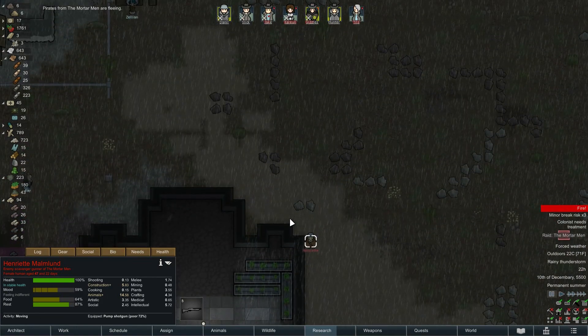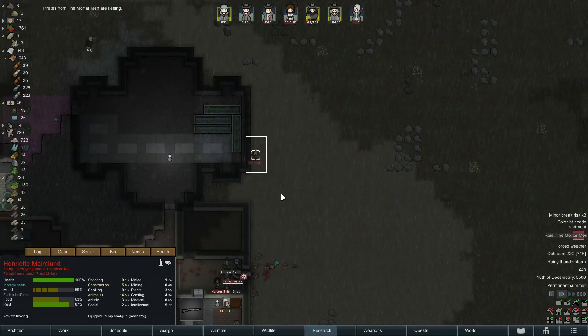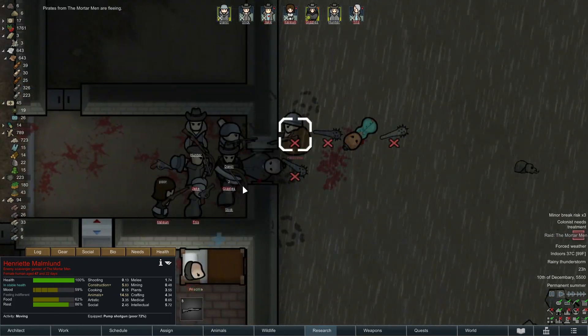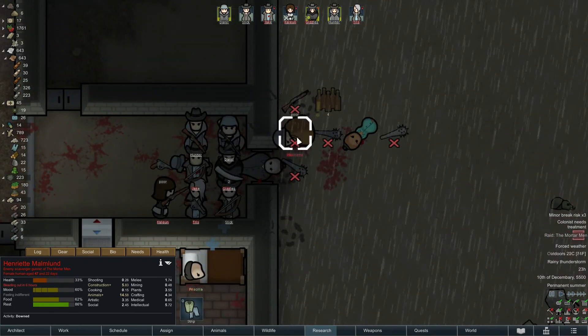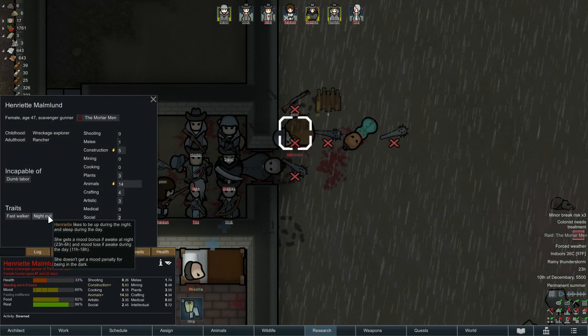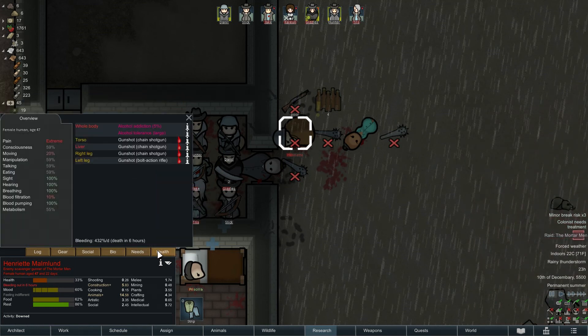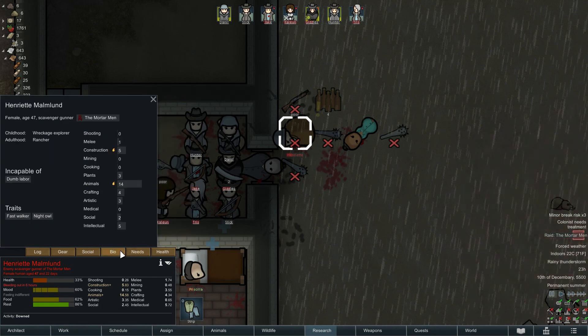And now they're fleeing. Bye bye! Different cell — so they're going to attack as well. Come on then let's do this. Henriette — fast walker, night owl, animals 14. Not totally happy about this to be honest, but that's actually not a bad bio. Animals is always going to come in useful on a map like this, so I think we'll grab her up as well.